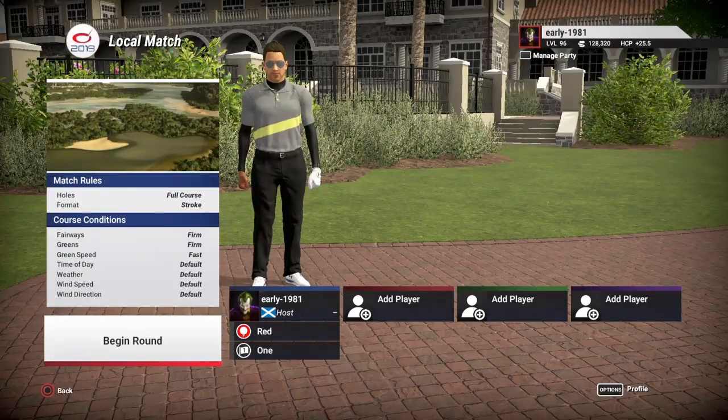Hey, golf fans. This is early 1981. I do hope everyone is safe and well. At long last, we are getting round to playing the Dark Souls of the golf gaming world. It is the Predator at UF. This was designed by Christian Elsesser, and he did create this one for TGC Tours' latest major design contest. Let's get right into this one.